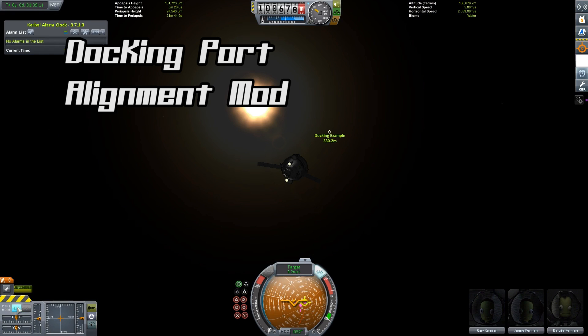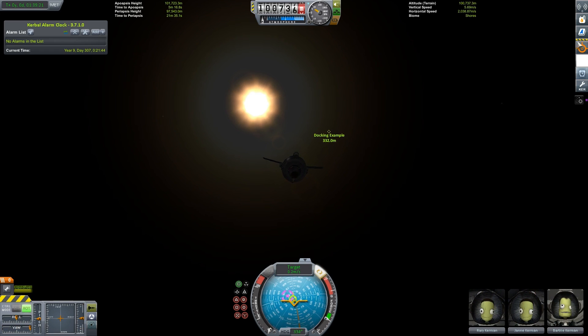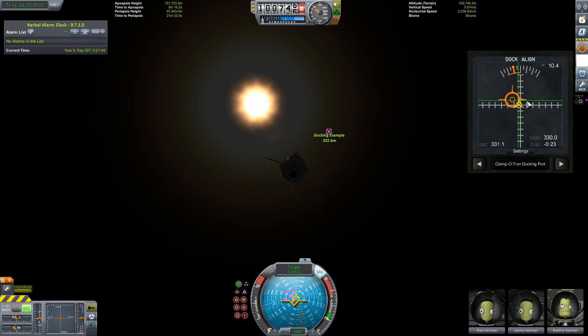That's how to do it in stock. However, I would highly recommend you download the docking port alignment mod which makes the whole process even simpler. Rotate your vessel again so that it's facing your target and open up the alignment window. You should see something like this. The first thing to do is rotate your vessel until the orange crosshair is in the center of the grid. It may take some time to get used to how this crosshair moves.